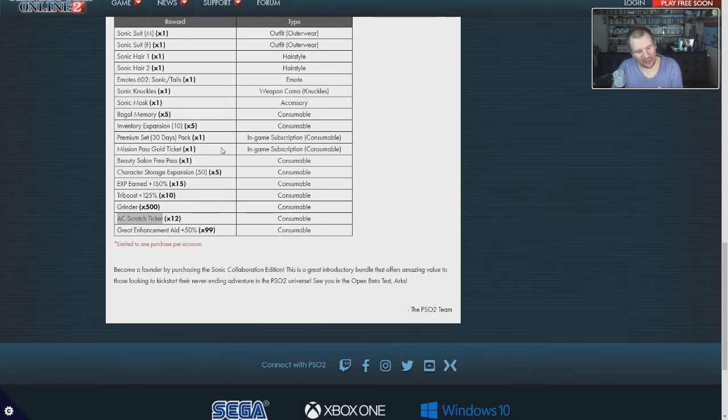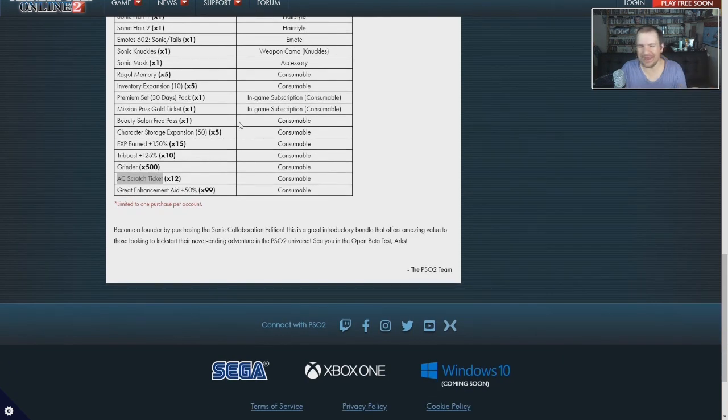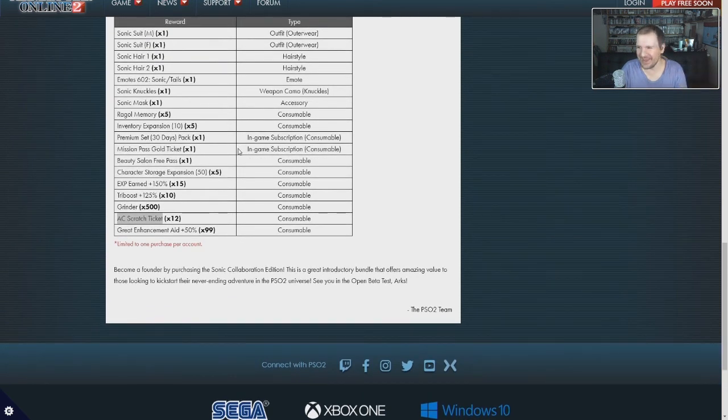That will probably mean a lot of inventory management when we get back into the game. We also have our main subscription plan here. If the subscription plan is going to work similar to the way it does in the JP edition, it's mainly going to be unlocking the ability to use the auction house and trading with players, and a little stuff like that — which will probably come in handy, especially if you want to work the system of actually making currency in the game.